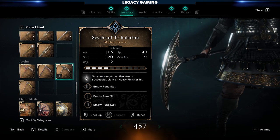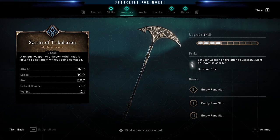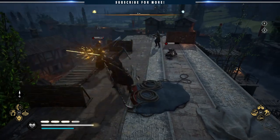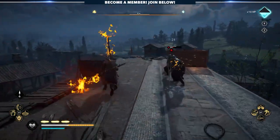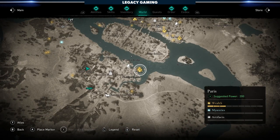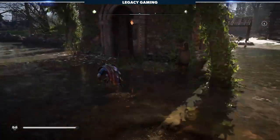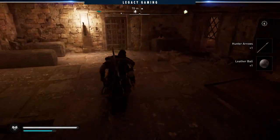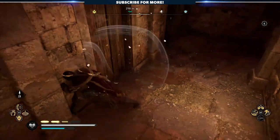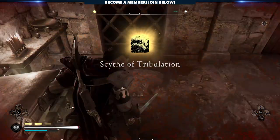The next weapon is the Scythe of Tribulation. This is a wolf-themed weapon that sets your weapon on fire after a successful light or heavy finisher hit, lasting for ten seconds. The entrance to the mini dungeon hiding the Scythe of Tribulation is out back behind the flooded church — it's a flooded crypt. You dive down, work your way through, deal with rats and all sorts of stuff, and at the end of the tunnel you'll find this weapon. I love status effects on weapons, and I could see it working into a number of different builds.